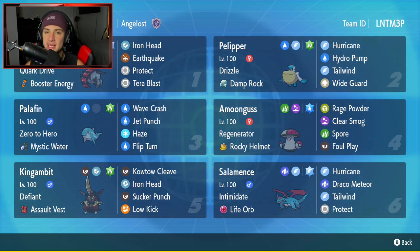Bottom left-hand corner is going to be Kingambit. Can't go wrong with Kingambit on any team — just such a good physical attacker with decent bulk as well. It's got Defiant, Assault Vest as its item, Kowtow Cleave, Iron Head, Sucker Punch, and Low Kick for a coverage move.